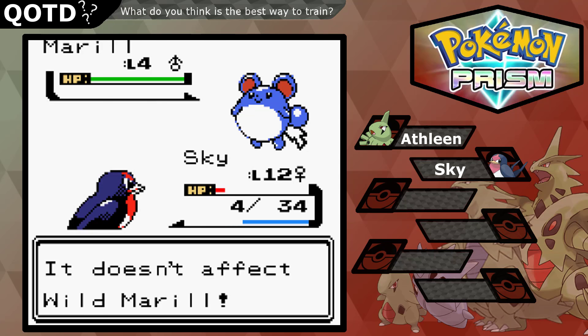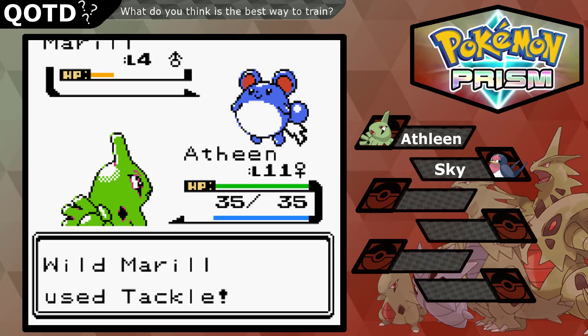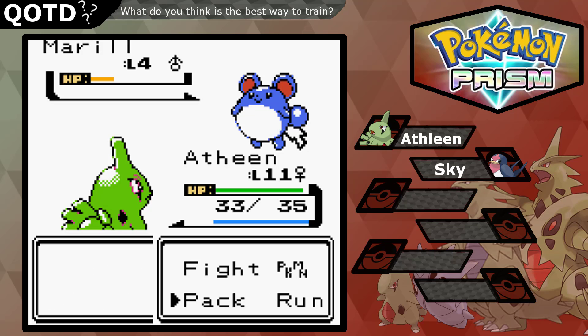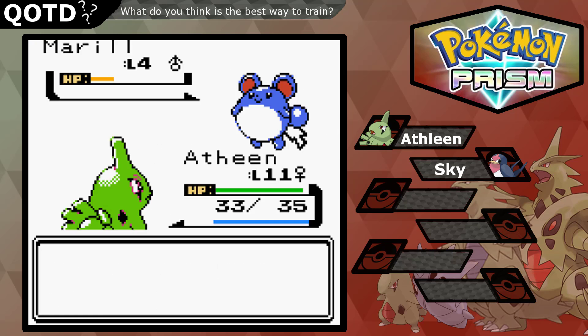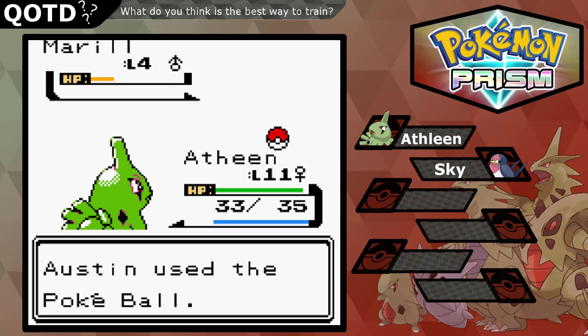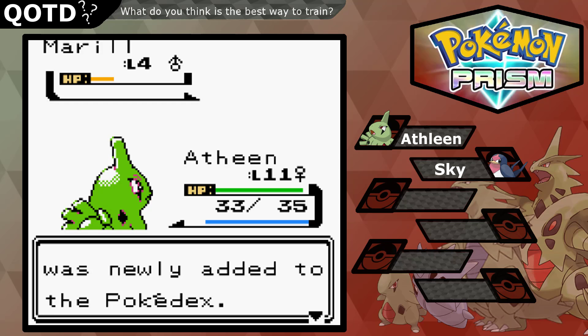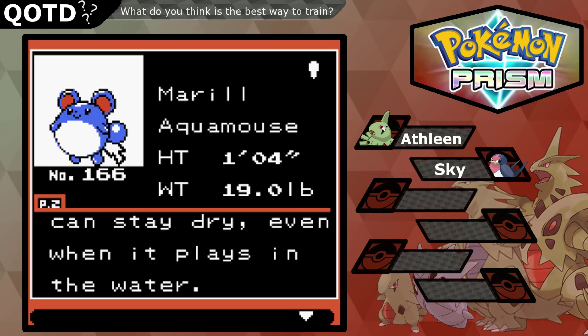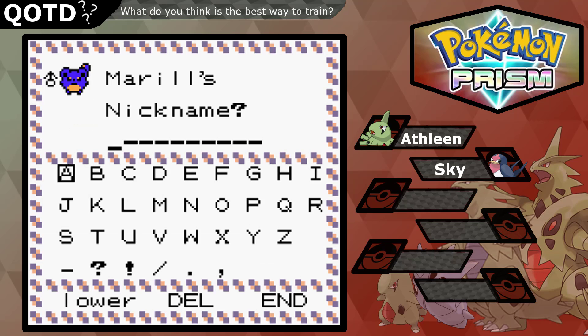Should we catch a Marill as a water type? Sure, why not — it's also a fairy type so it's immune to dragon types. Yes, we got it! Okay, we got Pokémon number three! 'The fur on its body naturally repels water, it can stay dry even when playing in the water.' That's amazing. Would you like to nickname it? We have to give it a nickname.